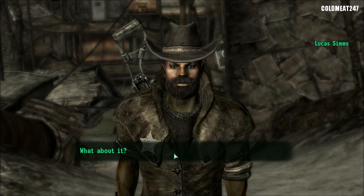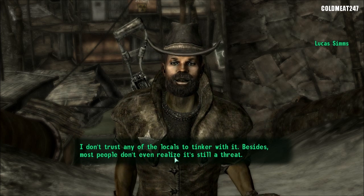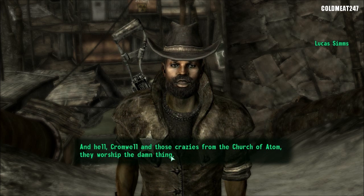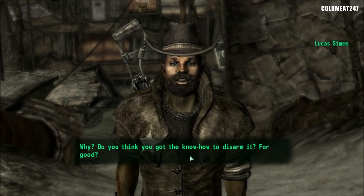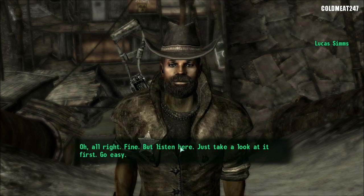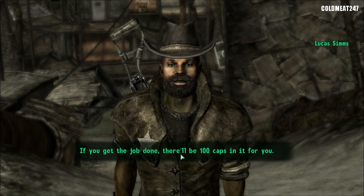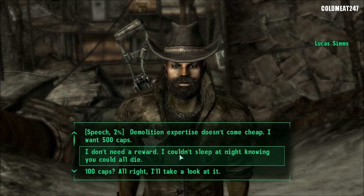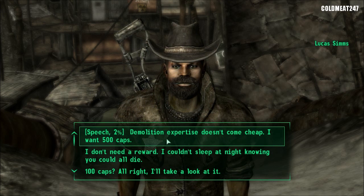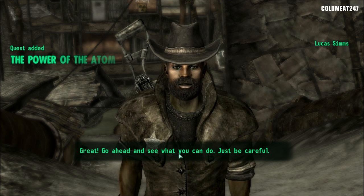We'll discuss the bomb — there's a live bomb inside this town. Don't you think someone should disarm that thing? The Sheriff says he doesn't trust any of the locals to tinker with it, and most people don't even realize it's still a threat. Cromwell and the crazies from the Church of Atom worship the thing. We say we can see about disarming that bomb. He offers 100 caps if we get the job done. You can do a speech check here to get it higher if you'd like — I have only 2%, so I'm not going to waste my time. We get the quest: Power of the Atom.